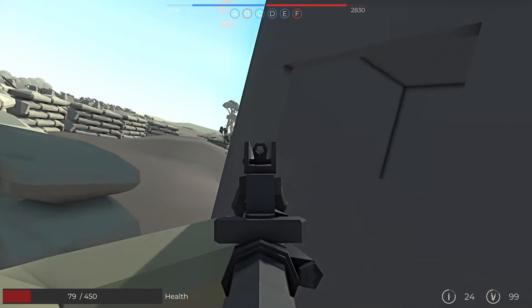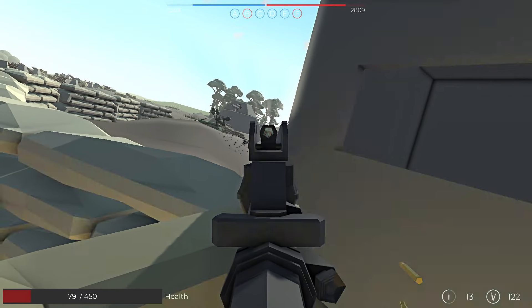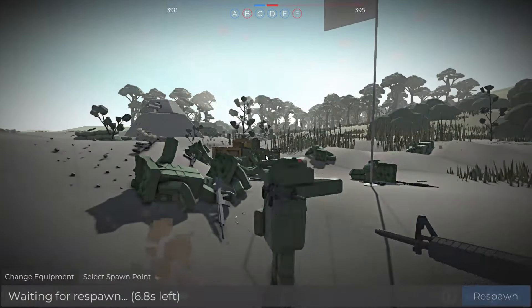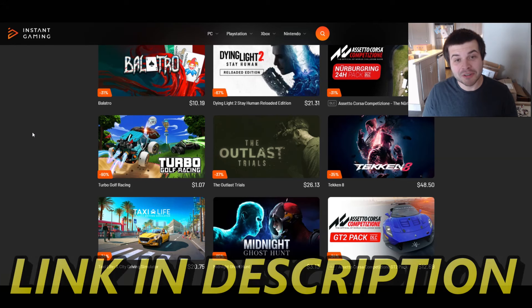That guy was laying down through the wall! We got more enemies around here — dropped him, he's dead. Push up — they're spawning!